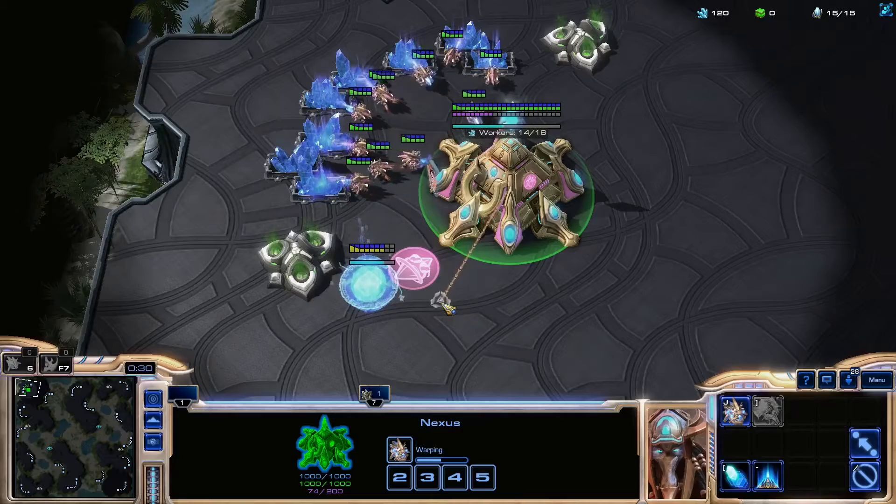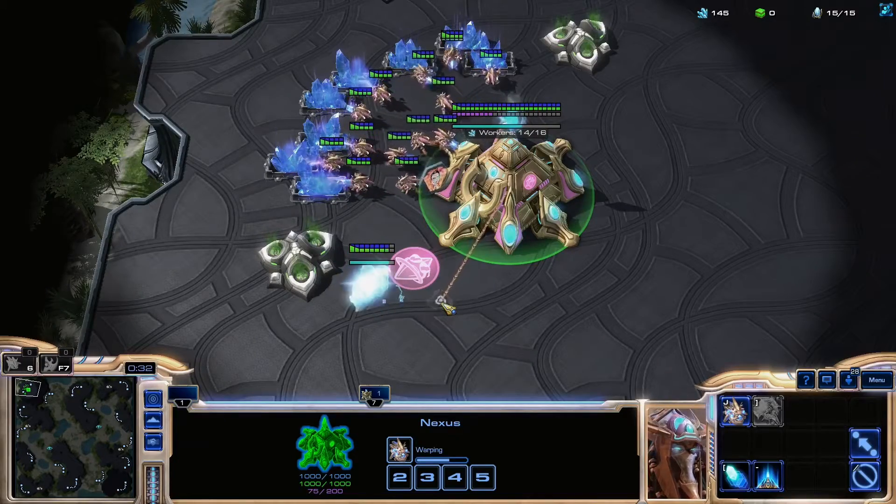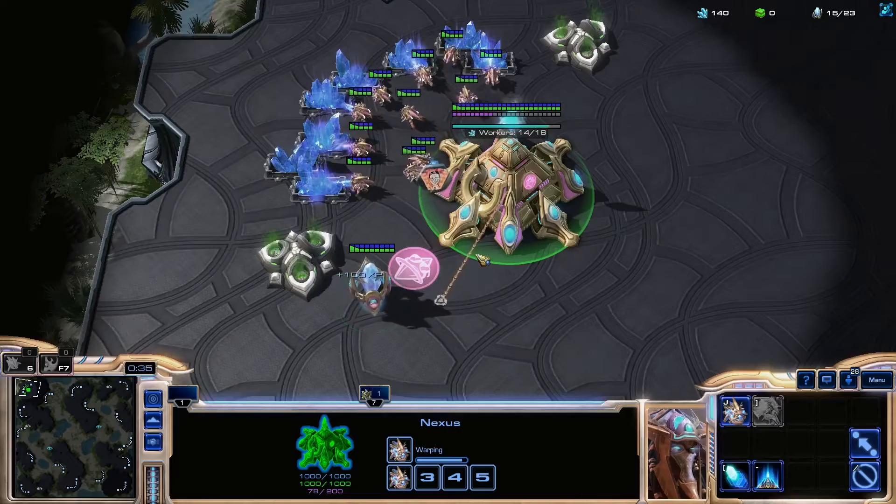We're going to focus on giving you a nice rhythm for building up a good economy and army in the early game. How to focus on the key things and start to automate certain tasks so as you get more experience you don't have to spend as much time weighed down with the fundamentals. And lastly we'll talk about when to assert control, shift into aggression, and finish the game off. Let's launch into a game — I'm playing Protoss versus Zerg against AI, but this could be applied to any race.